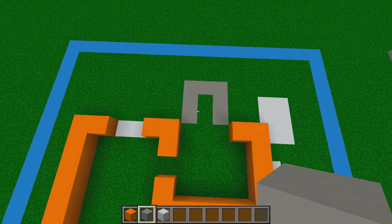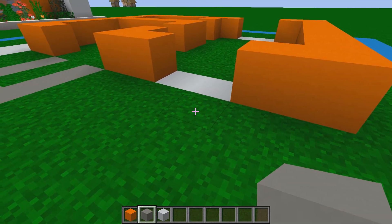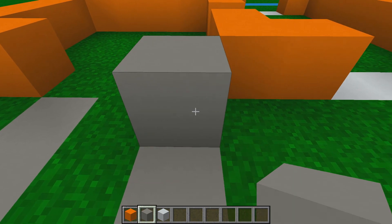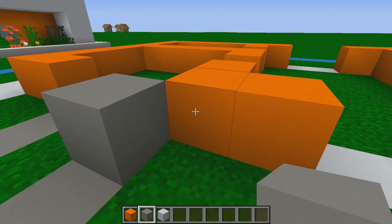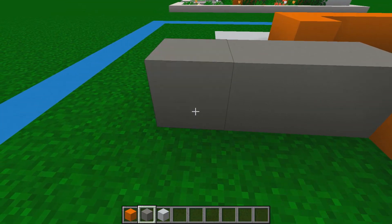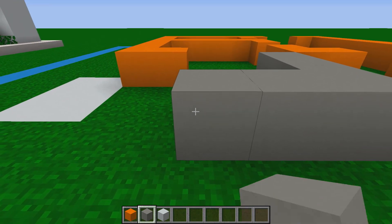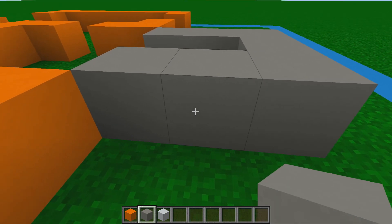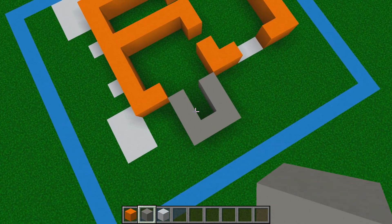Now grab your light gray concrete and jump to the front of the build. Count six blocks and on the seventh, place a light gray concrete — it should be one block diagonal from the orange concrete. Bring this out forward three blocks in length, then turn it one and two blocks to the left, and turn it back in for another two blocks, making this side also three in length.